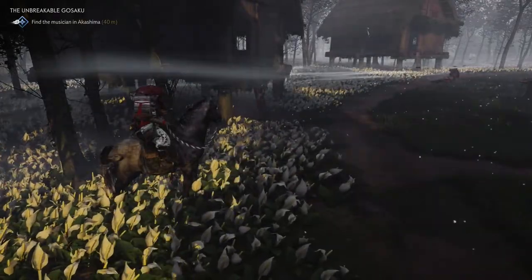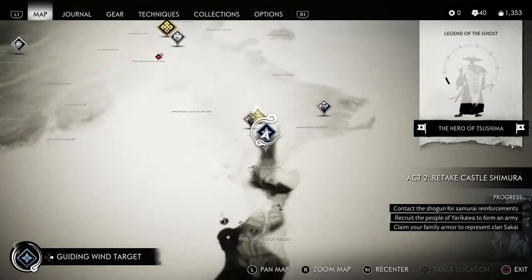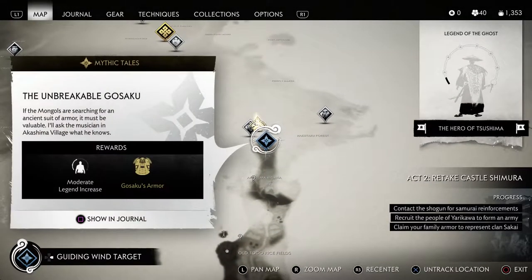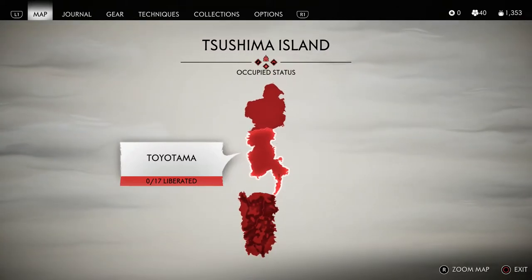What is going on guys? Grave here. Welcome back to Ghost of Tsushima. Today I'd like to show you how to get Gosaku's Armor, which is one of the best sets in the game if you're a big fan of melee combat. This is the area that you have to get to in order to get Gosaku's Armor.